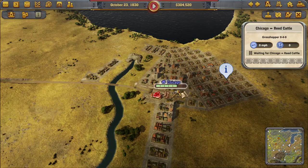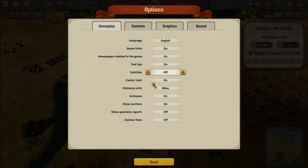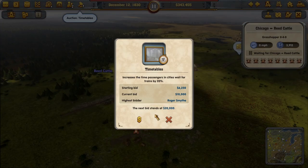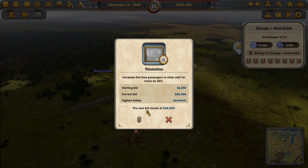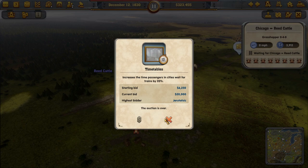Chicago-Reed, Reed-Madison, Madison-Chicago. Man, that was quite something. Those route pop-ups are really annoying — let me turn off tooltips in settings. There we go. Another auction appeared: increases passengers in cities. Starting bid — did we get it? I think we got it! 'Highest bidder: Jerrytastic' — yes, we did! We'll need a supply tower too because it's a long journey.